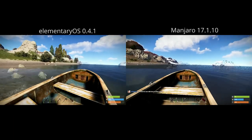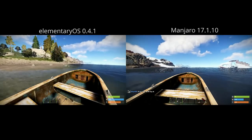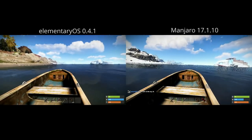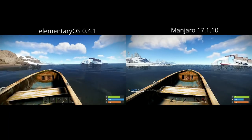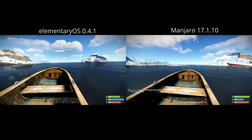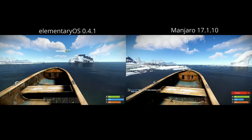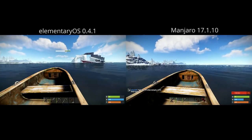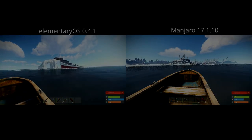In general elementary OS did better than Manjaro in all of the games except Shadow of Mordor, but again the differences you're not even going to notice. The EGIO Rust server is public — you can join and hang out, build, it's a lot of fun. If you liked the video hit the like button, subscribe, and if you want to support me I've got Patreon, Brave payments, and all that other stuff. Either way I appreciate your support and thanks for watching.